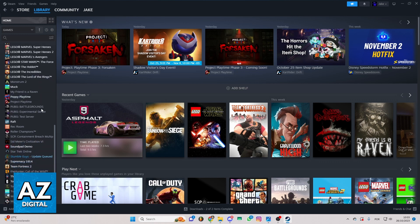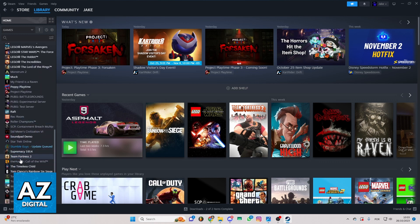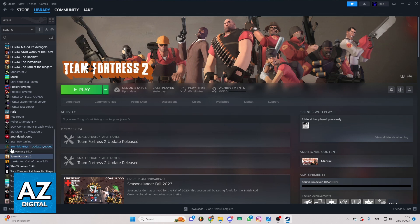So if you swipe or scroll to the bottom you'll be able to locate Team Fortress 2 right here. You can locate the app and clicking the play button — it's the green button. You can click to start playing the game.